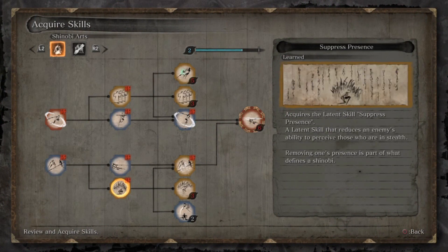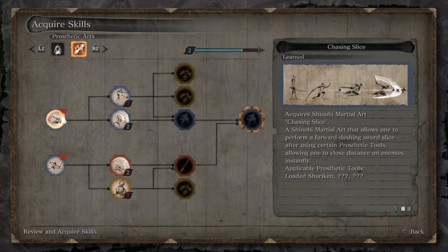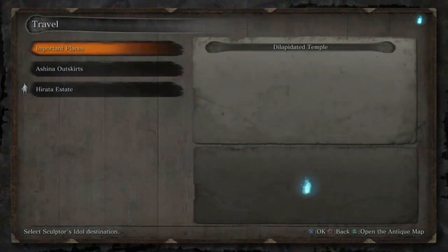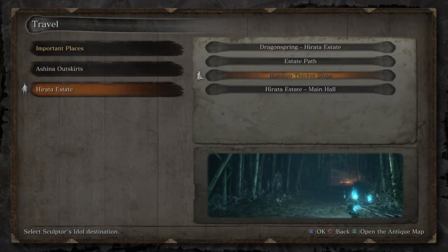I'm currently working on increasing my healing gourd to four. As you can see, I'm at the end of level two right now. I've got a little bit of two left, and you'll see how much we have. So you want to go to the Hirata Estate, to the Bamboo Thicket Slope Shrine.